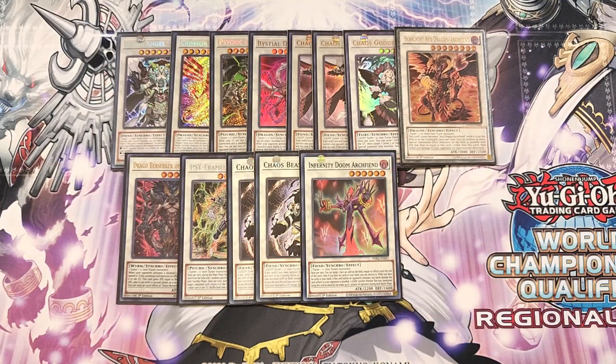We play a single copy of Infernity Doom Archfiend. This generic card is amazing in this build — once per turn you can target a card on the field and negate its effects until the end of turn, and if you have no cards in your hand, you can destroy it as well. When this card battles an opponent's monster, any battle damage inflicted to your opponent is doubled, and a dark synchro monster that was summoned using this card as material can make two attacks on monsters during each battle phase — which is the main reason we play this card.